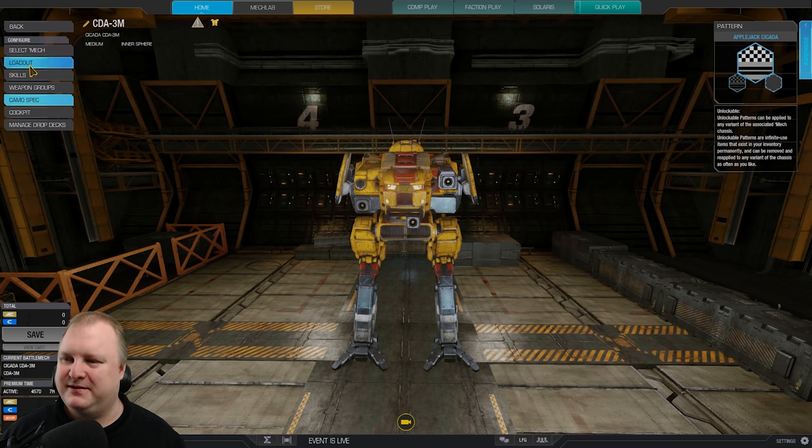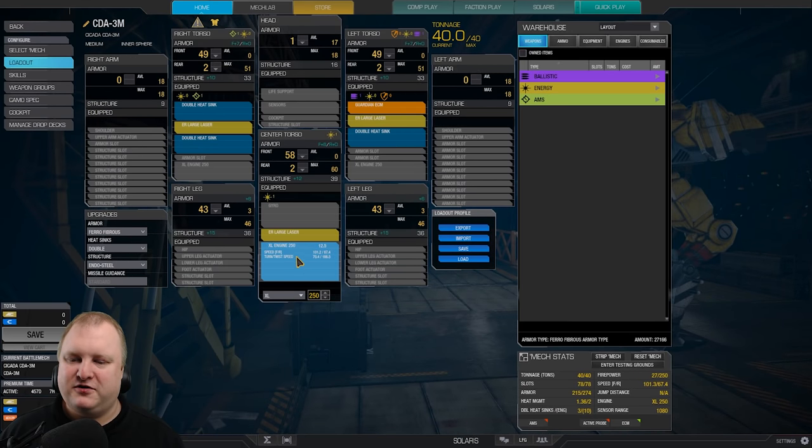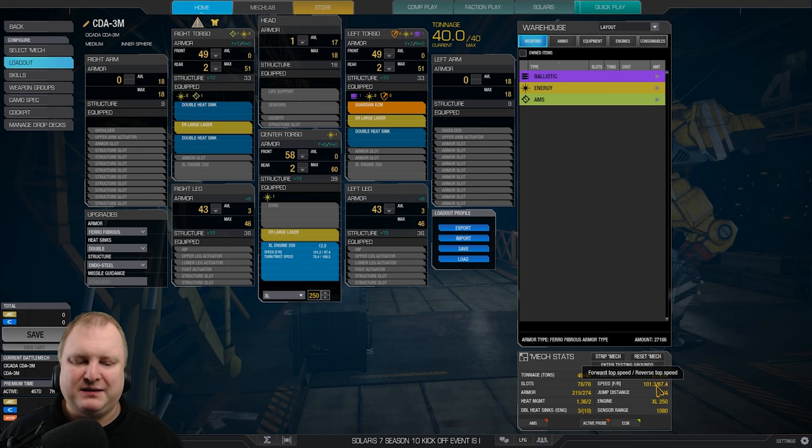Let's jump into the build, shall we? The loadout is very straightforward. You have an XL engine 250 that gives us 101 kph speed, which is fairly slow for a Cicada, but speed is not our problem. Our problem is that we are carrying three ER Large lasers and Guardian ECM, which means we can only put in three extra double heatsinks, and that is it.